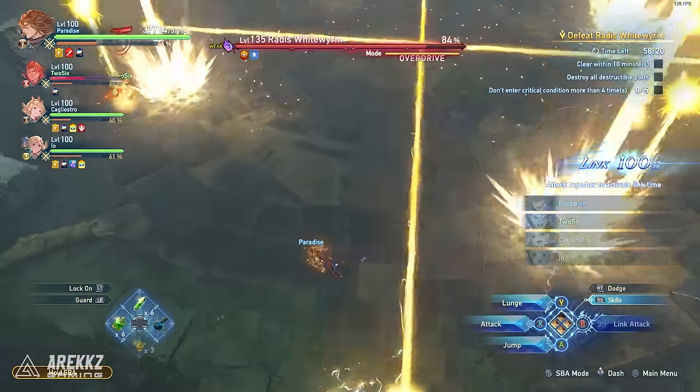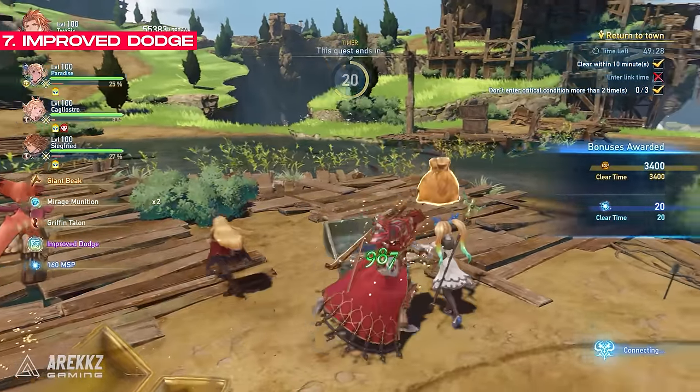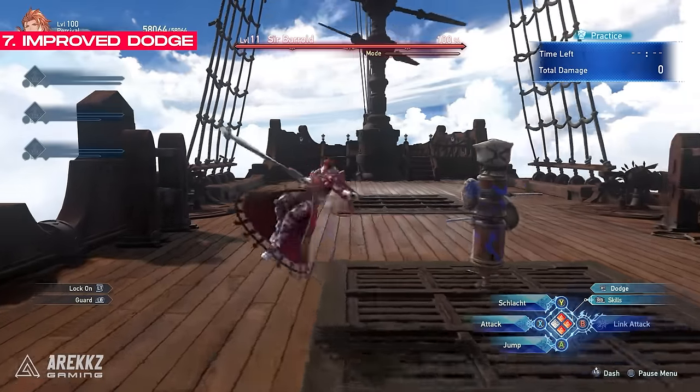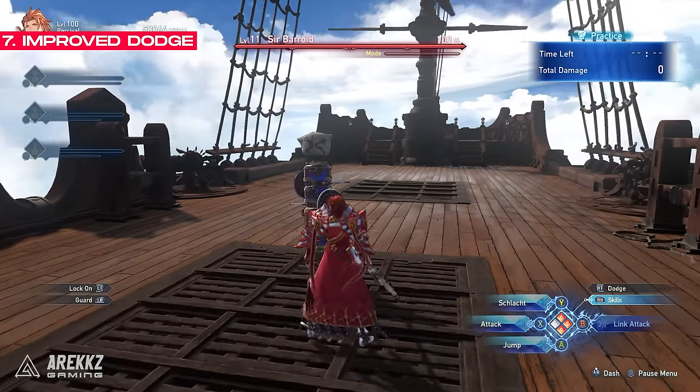Once you get deeper into the endgame, you will start unlocking the improved dodge sigil. This will not only increase the amount of maximum dodges you can do before hitting the cooldown state, but at maximum level, this sigil also seems to increase the perfect dodge window, making it even easier.